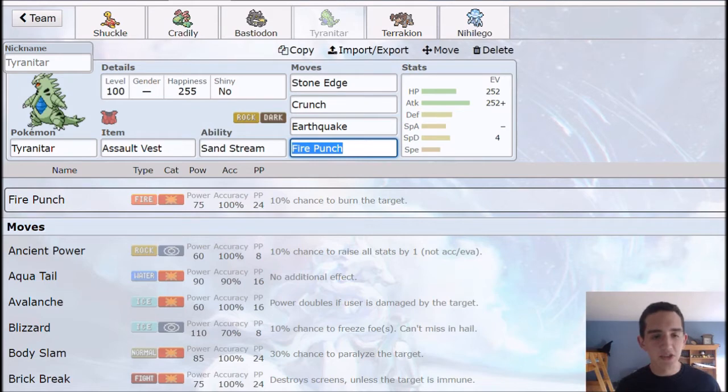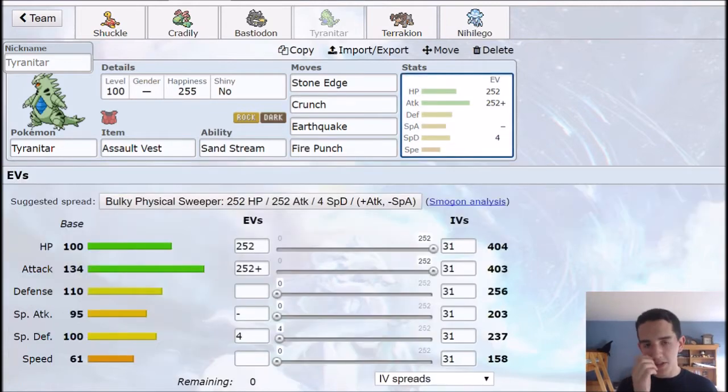Up next we have Tyranitar. This is an Assault Vest set. I would love to be able to run Mega and make a Dragon Dance set, however I think this fits the team a little bit more — having a special wall on it. There's a lot of special type users in the monotype metagame. I think it's the best set it can run outside of maybe Choice Band or Choice Scarf. Stone Edge, Crunch, Earthquake, and Fire Punch — I've clicked Fire Punch more often than most things. Investment is 252 Attack, 252 HP. You can run Defense or Special Defense, but he's already pretty bulky.